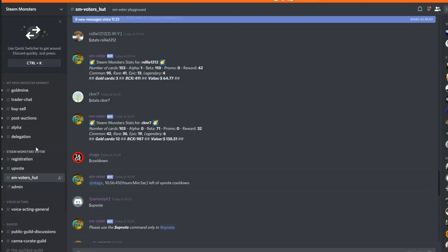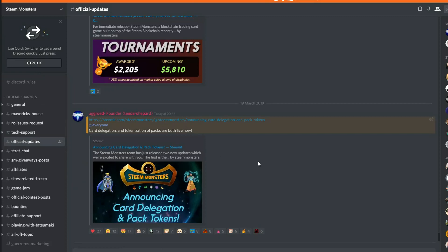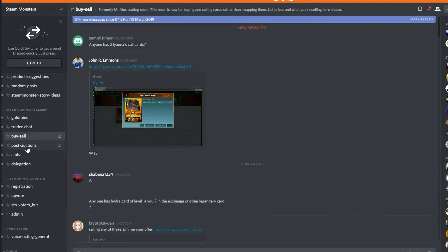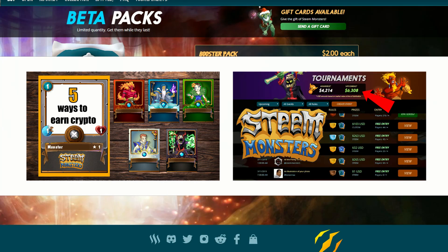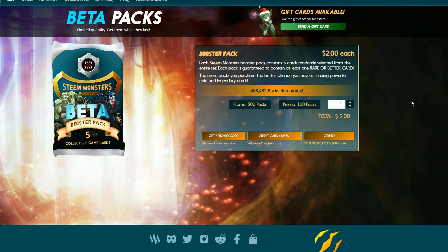You also want to check out the Steam Monsters Discord, because there's lots of important information there too. Official updates are always listed, and as a trader you could go to the Mount Mox Monsters Market, into the trader chat, and do buy and sell there — which cuts out the middleman and means you don't have the 5% fee when selling cards. Hopefully you've enjoyed those quick tips and tricks. Don't forget to check out the other videos in this series, subscribe and like the videos, because that really helps me grow. Until next time, bye for now.